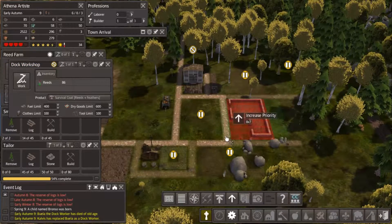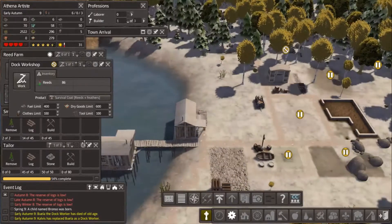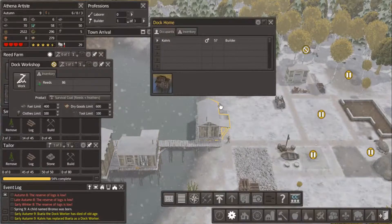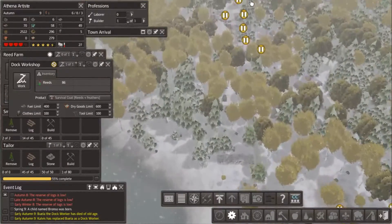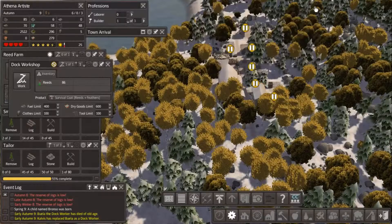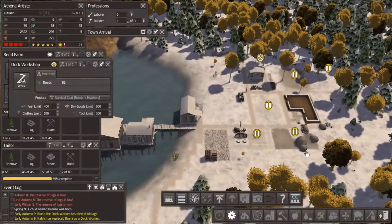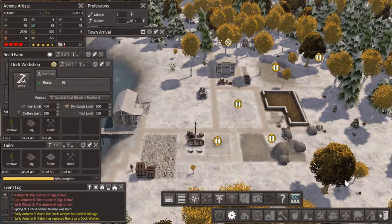That is going to mean the happiness level goes down because I don't have a cemetery, but I'll get to that when I can. How are we doing with our kids? We have three kids. One of them will be an adult very shortly, but now I'm going to have to wait even longer before putting someone on as a school teacher.